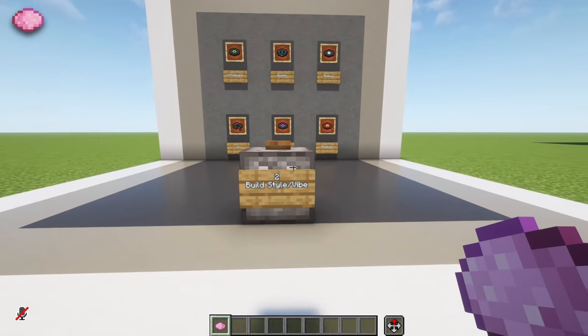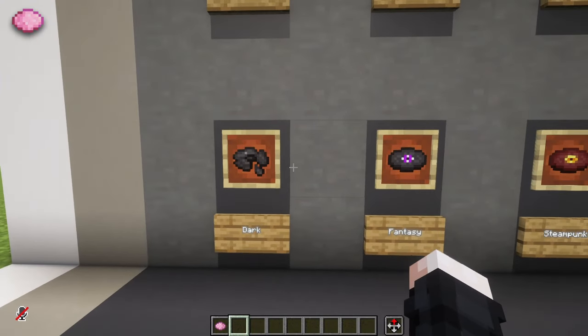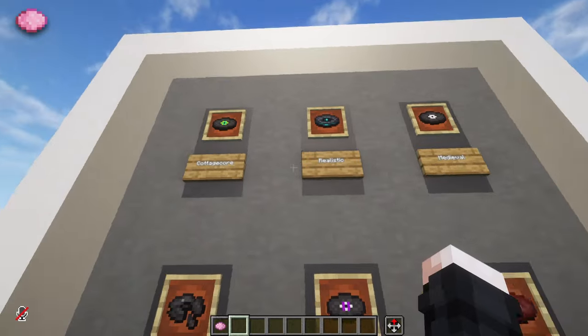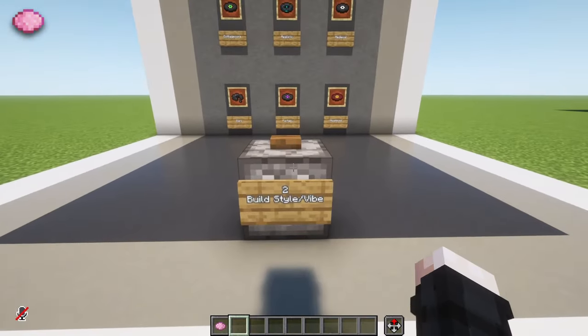Up next we will see what we get for the build style and vibe. Here we've got dark style, fantasy, steampunk, medieval, realistic and cottagecore style. Let's make sure everything is in the dispenser and let's see.